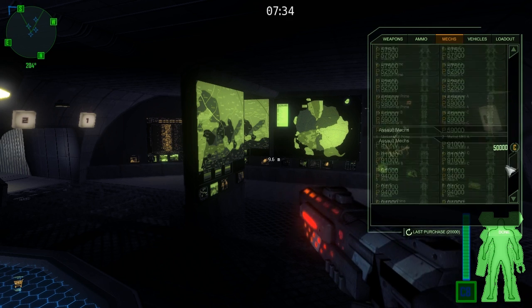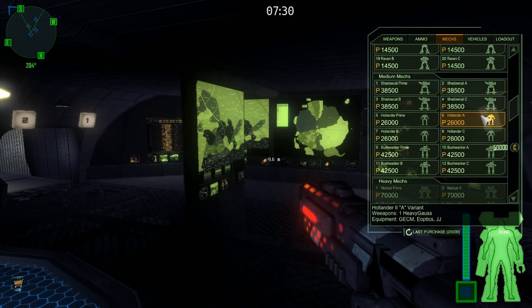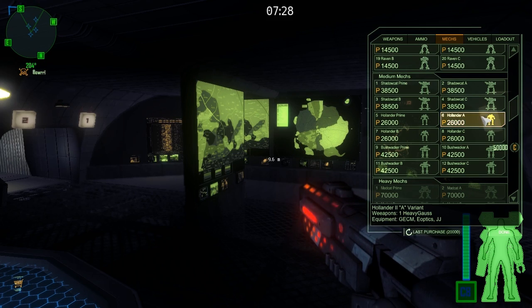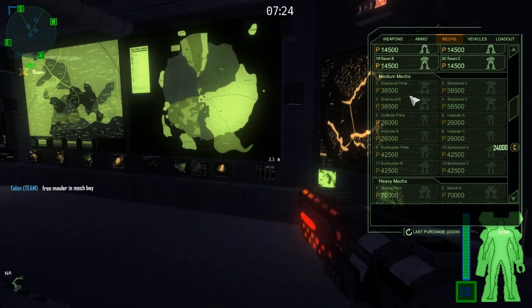I'm going to go with the Hollander A variant — he's a bit of a favorite of mine. A heavy gauss rifle is walking death. Notice how I still have some money left over.